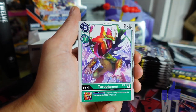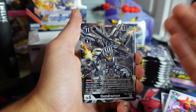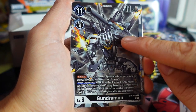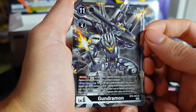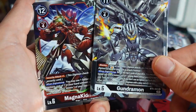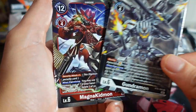First pack from the right side — let's do this thing. We got a Gundramon. Gundramon is badass — look at this guy. He has like a revolver as a hand, with guns all over him — Digimon is so cool. That's a nice pull. Gundramon and a Magnamon. Hopefully we can get a really nice secret rare; we haven't pulled one yet.